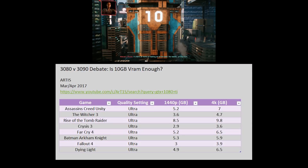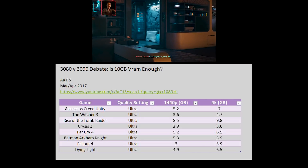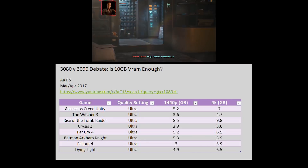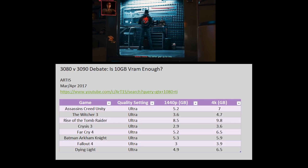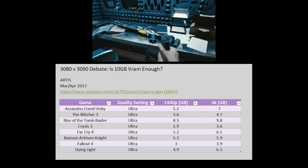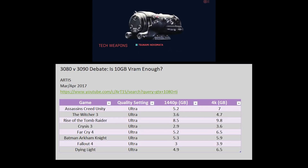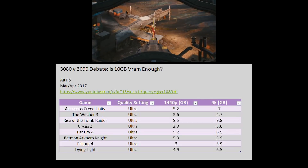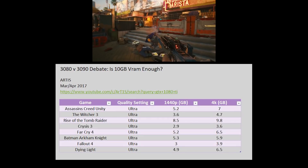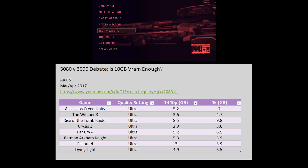I have one more chart from Artis, who did a mix of games back in March and April 2017 when the GTX 1080 Ti came out. There are some pretty old games here like Assassin's Creed Unity and The Witcher 3. Aside from Rise of the Tomb Raider, which had 8.5GB at 1440p and 9.8GB at 4K, it's mostly similar to the Tech Epiphany chart — around 5 to 6GB for 4K and about 5GB for 1440p.